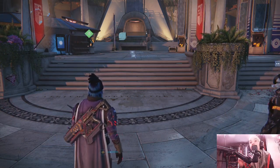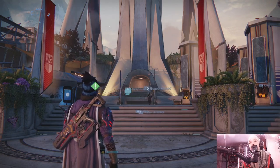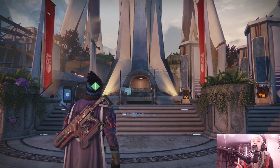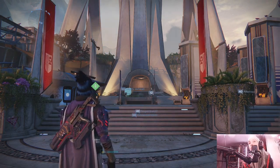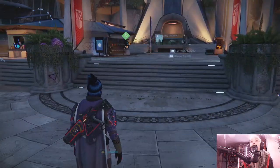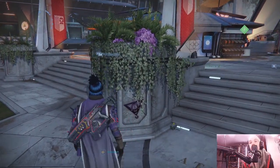I'm bringing you another Xur video. We are in the original Tower — this is original Destiny. The usual reminder: he is only in the Tower until Sunday morning at 5 a.m. for me, about 48 hours. He does not stay until reset. In Destiny 2 he stays until reset, but in original Destiny, reset starts early in the morning and Xur is gone by Sunday — two days before reset. The purple mark over here lets you know he's in the Tower.